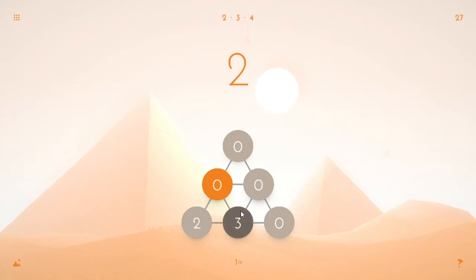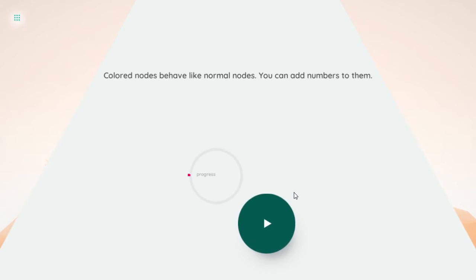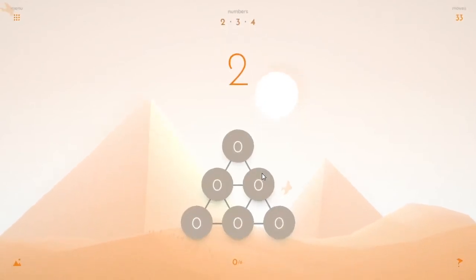Working through the puzzle: 2, 3, 2, 4, 3, 4 — oh no. Coloured nodes behave like normal nodes, you can add numbers to them. We've made a tiny little bit of progress! Level 2. We want a 3 here and a 4 there. Should've put the four on the other place. Okay, we're getting there, we're working it out: 2, 3, 2, 4, 3, and then a 2 — 4. We want another 2 there, so we'll go with 3. Like so.